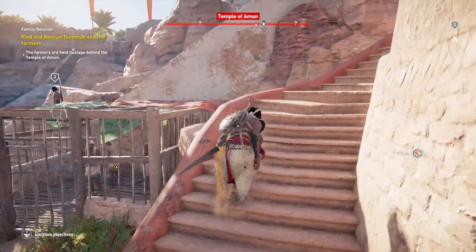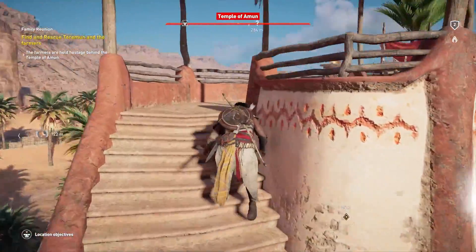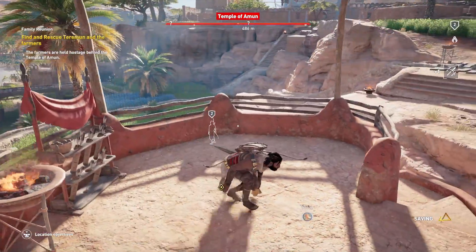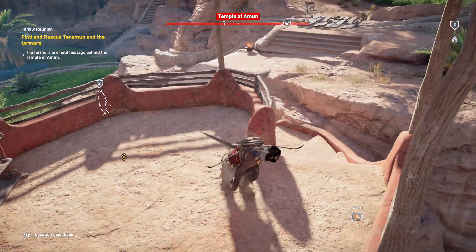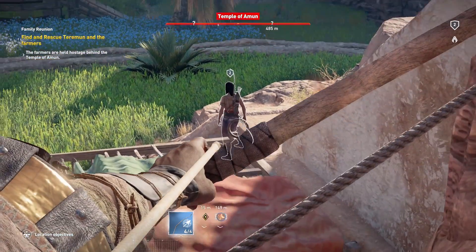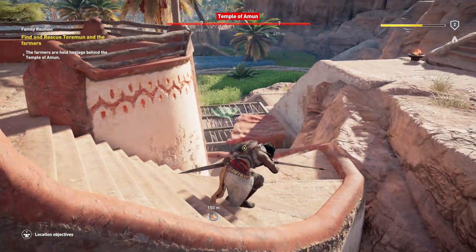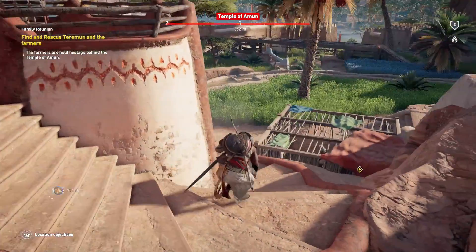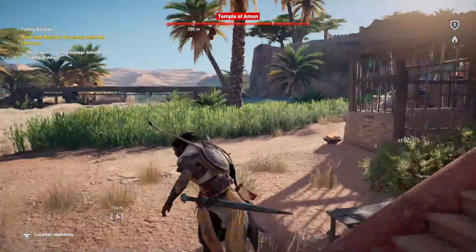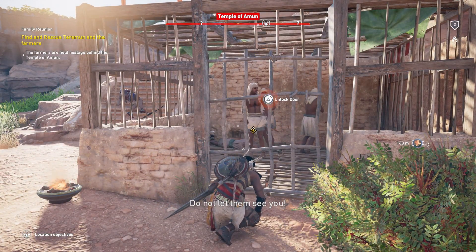He will save us. Oh no, he can see me. Where are you going? I can see you. Oh nice, got the head shot. Stealth bow. It doesn't look like there's any other guys around here. When they see you, I think that's what that white mark in the corner of the screen is — do not let them see you!